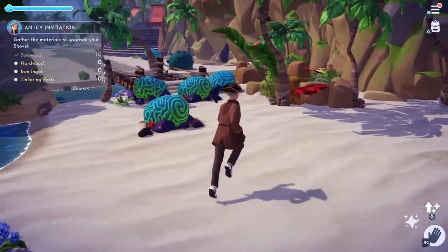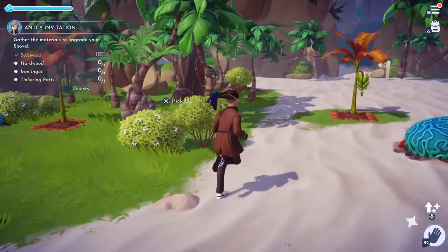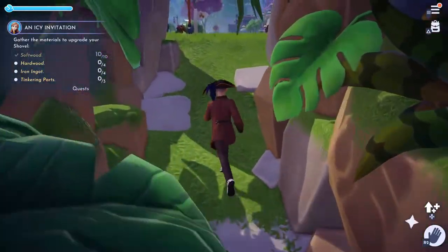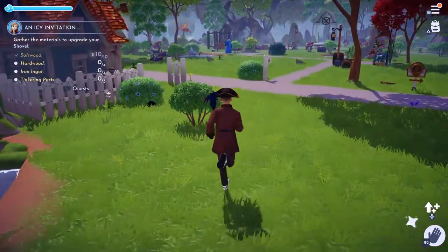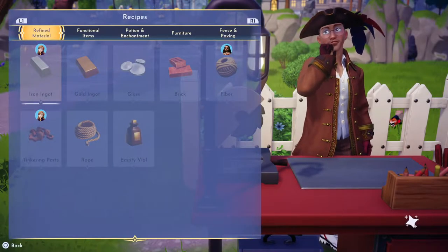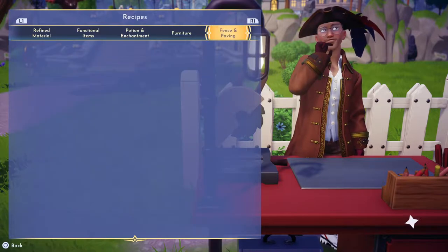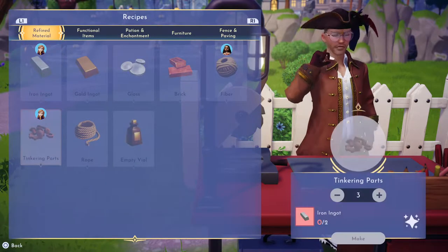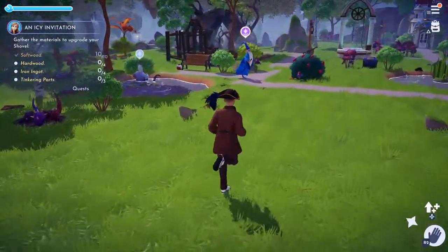Alright let's go to the Glade of Trust. I should check what else I need — iron ingots, tinkering parts, all crafting stuff. Let me see if I have any of these things available to make. I need four iron ingots. What does it take to make tinkering parts? Tinkering parts needs iron ingots — so it's all about iron right now. Let's go collect our sticks first.